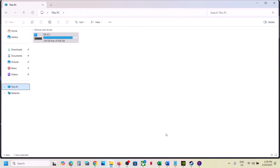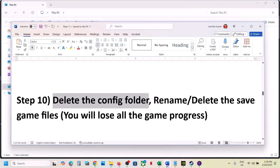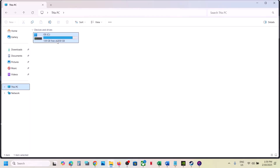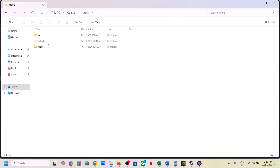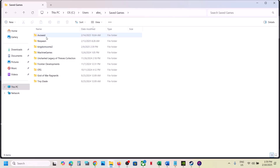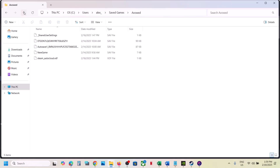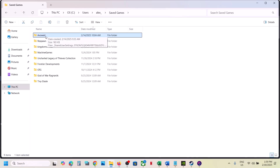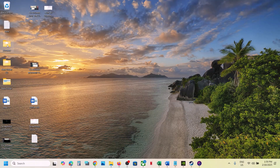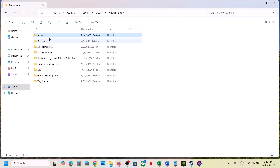If still not working, rename or delete the save game files — note you will lose all game progress and have to start from scratch. Go to C Drive > Users > your username > Saved Games and open the relevant folder. Before deleting, you can copy this folder and paste it to the desktop as a backup. Once you have the backup, rename the folder by adding .old, or delete it, then launch the game and check.